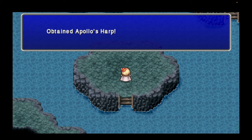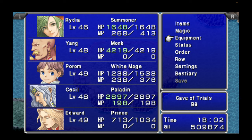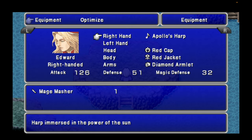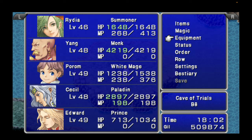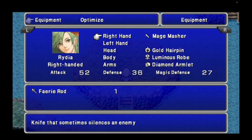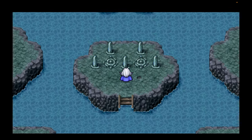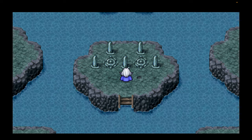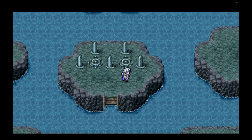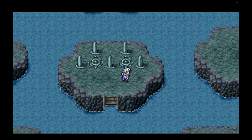Defeating it, we get Apollo's Harp — the most ultimate weapon for Edward. Let's get that on him right away. It's actually a decent weapon. And now for Rydia, we can go ahead and get the Mage Masher on her. And that's it — that is everything we can do in the Cave of Trials. I've gotten all my Bestiary entries. Basically I can just step on this tile, warp out of here, walk to the bottom of Mount Ordeals, and continue with the story.